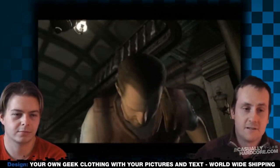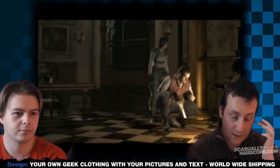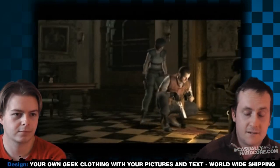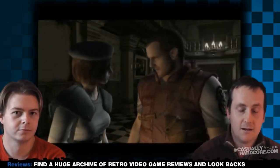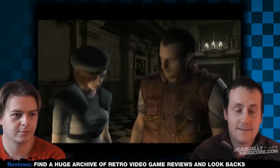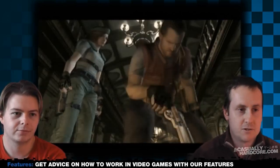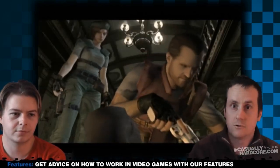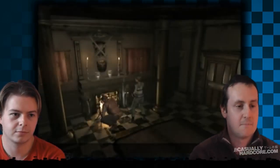In the original Resident Evil, the STARS Alpha and Bravo teams are sent at different times to investigate this mansion. One team disappears, the other team is sent in to investigate, and you take part in one of those teams. Your helicopter lands and the pilot chickens away and flies off, leaving you in this mysterious mansion to investigate — with its monsters, its secrets, its traps, and all its locked doors. It adds intrigue and mystery as you try to find a way around the mansion.